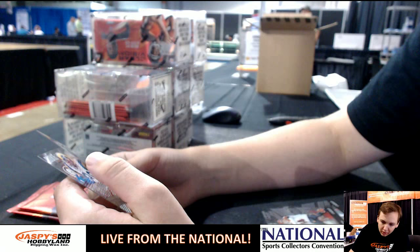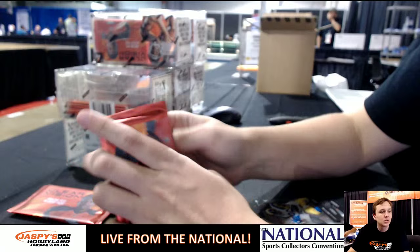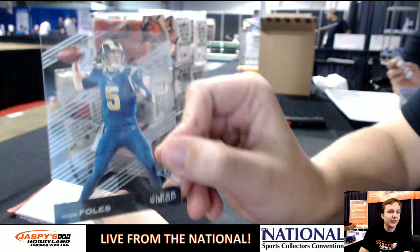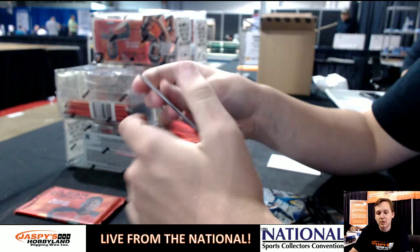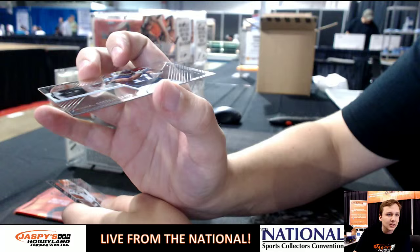Orange parallel Demarius Thomas — going out to David D. Rookie revision Jerome Bettis. Nick Foles in the Rams uniform. Nick O'Leary and Kendall Wright. We got Julio Jones — this is nice. Odell Beckham — it's like a 3D card, it sticks out right there — Odell Beckham insert. And Terrence West.